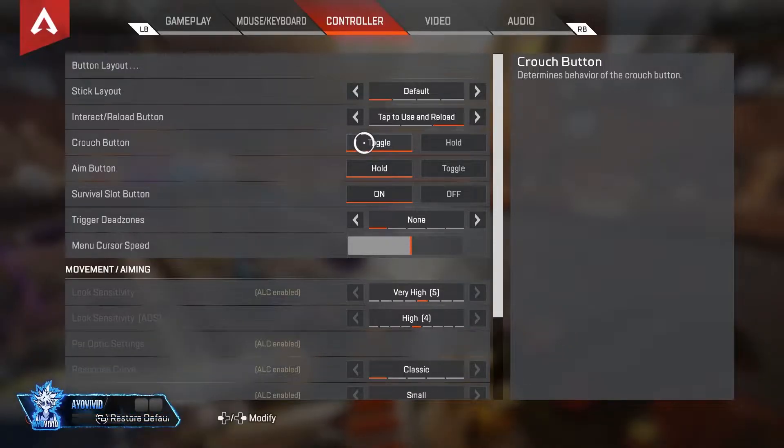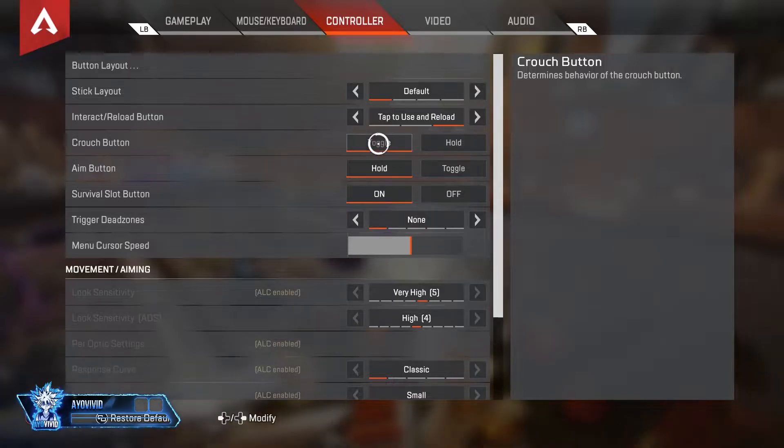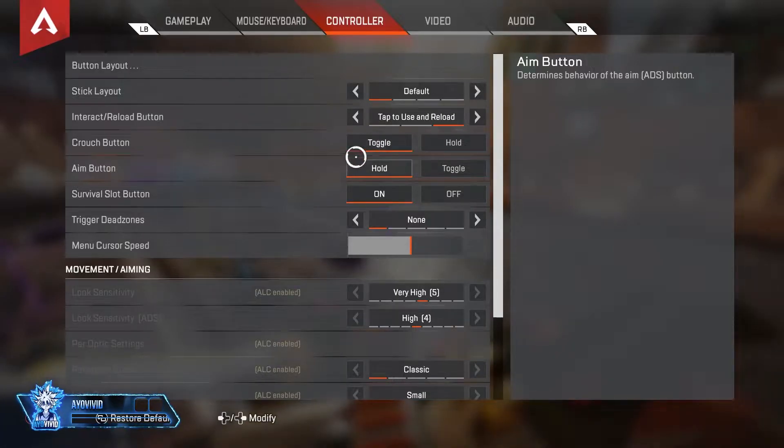Next is your crouch button setting — I have mine on toggle. Some people say hold is faster, but this is preference. Famous streamers say hold; I prefer toggle. Do with that what you will.